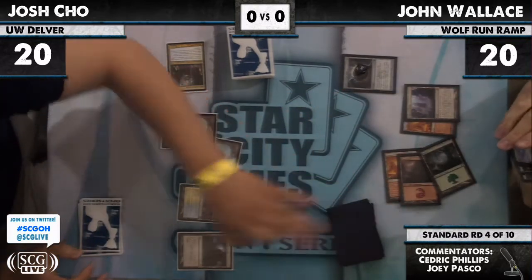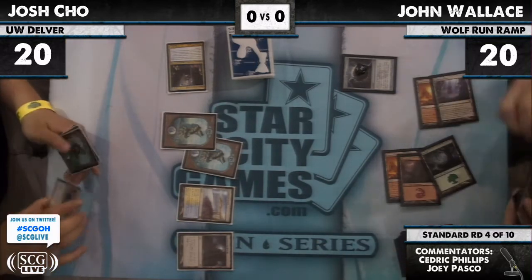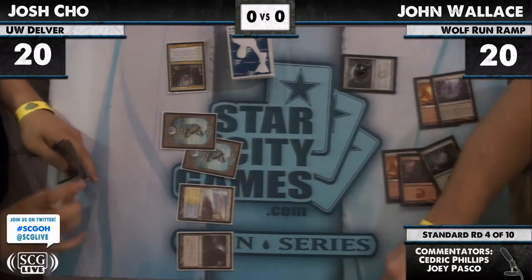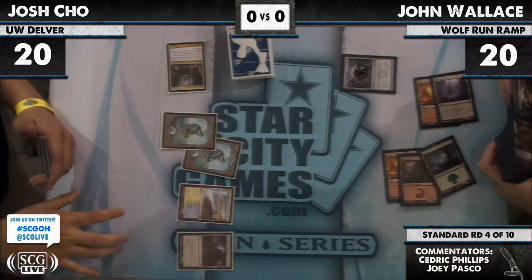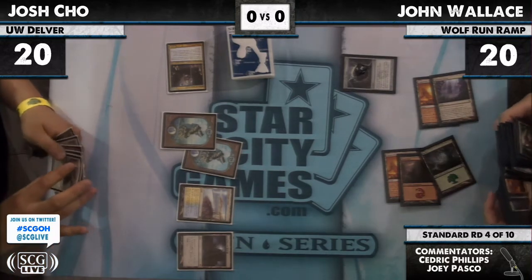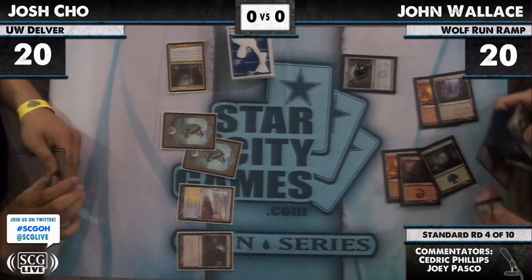I can't get a good look at John's hand. It's got Glimmerpost in there — I believe there's an Acidic Slime in there too. A second Rampant Growth from John appears to resolve as well. The plan in Game 1, if you don't have Cavern in your deck, is to get to 9 mana so that you can play a Titan through Mana Leak. That is the plan, and it looks as though he is attempting to execute it.